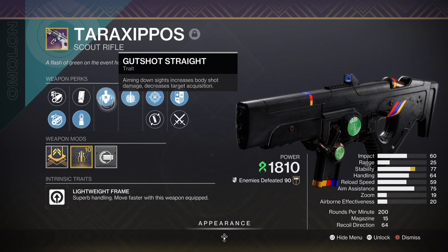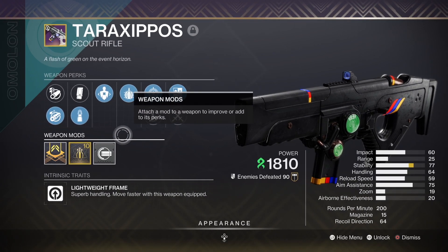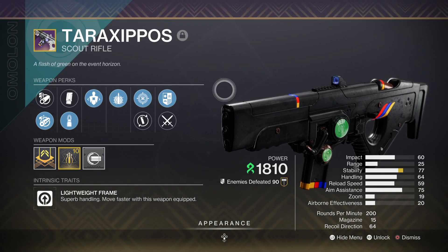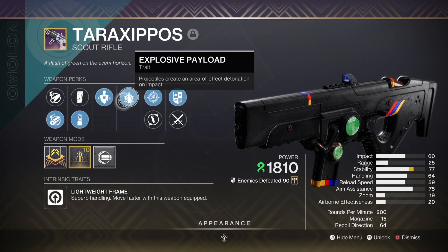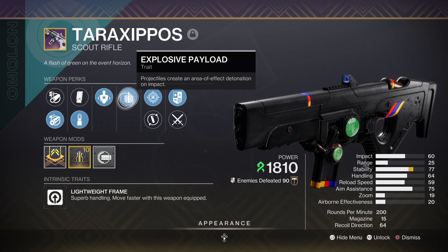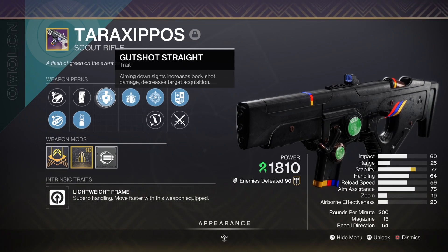I've seen videos of people talking about Cascade Point and this, that, and the third — this perk is good because this, this perk is good because that. Forget that noise. You only want these two perks. These two perks don't require any kill activation. The only setup you really need is to aim down sights with Gutshot Straight so you can get the increased body shot damage.